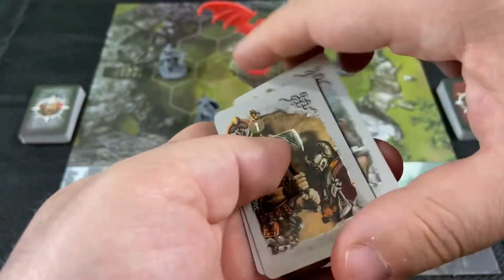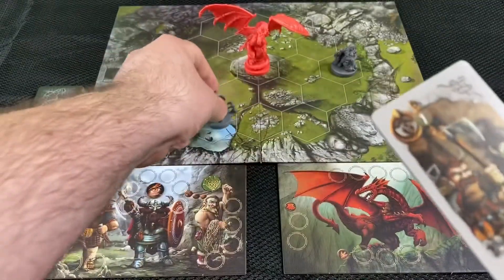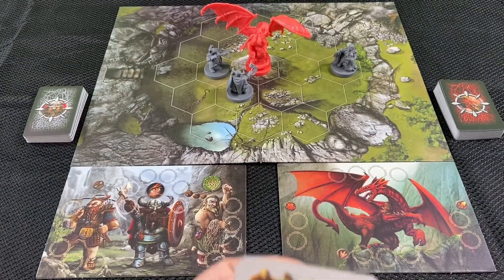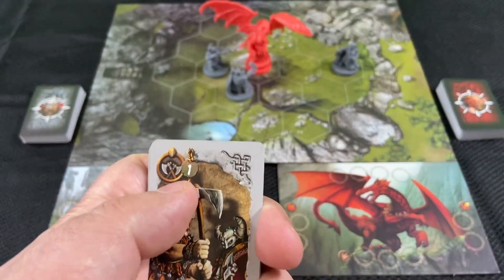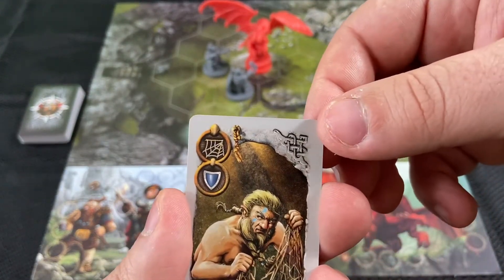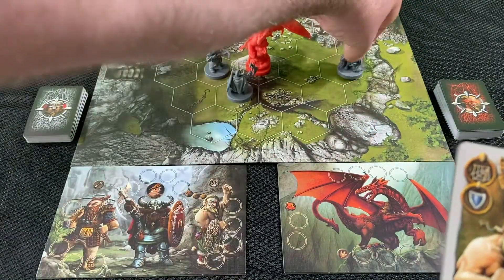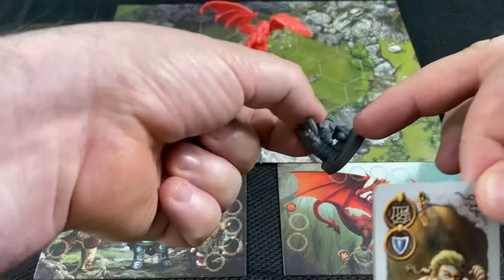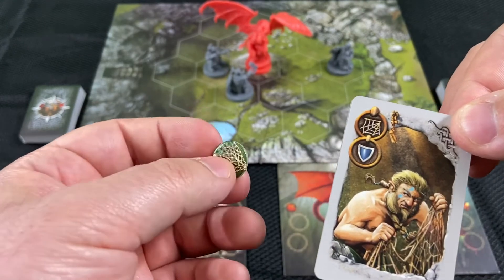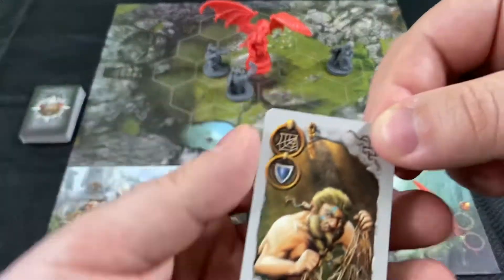This card is two dwarves attack for one, so if you have two dwarves adjacent to the dragon you can have each of them take an attack for one attack power. The last symbol is the net symbol. That allows the net dwarf — this guy is holding the net here — to throw the net on the dragon, which incapacitates it and prevents it from moving, forcing it to waste both of its actions on its turn to get free from the net.